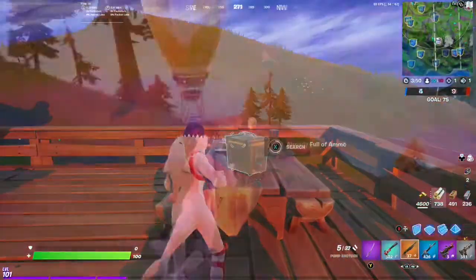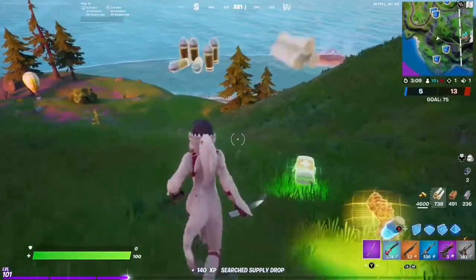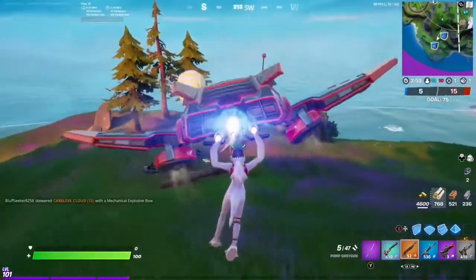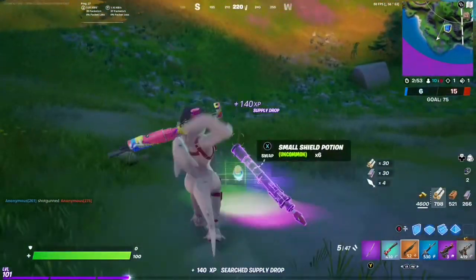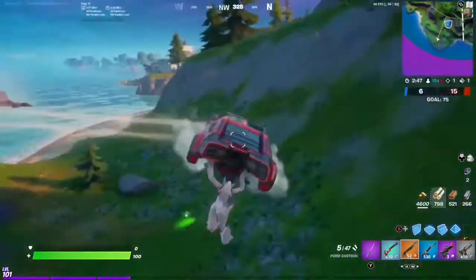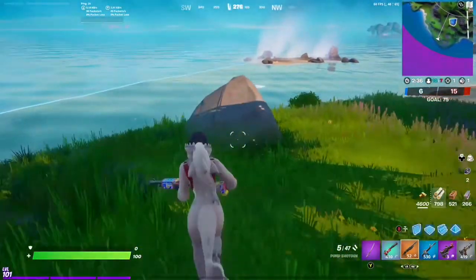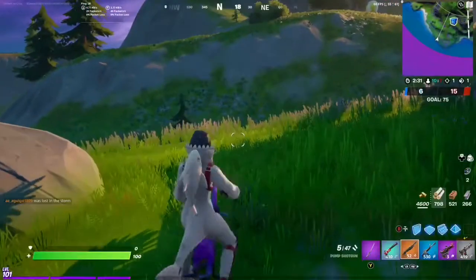Now if you weren't as lucky, supply drops are a great option - look at that, there's a gold Primal SMG right there. Opening the supply drops, and boom, there's a purple. So even if you're unable to find a gold or purple while looting your main spot, supply drops are always a way to go. And if you still have no luck, you can land at The View - the landmark with the rocket league car - and the NPC there will upgrade your weapons for gold.